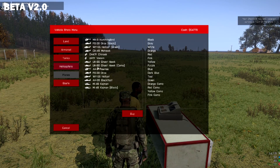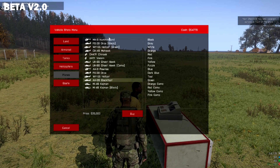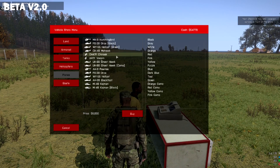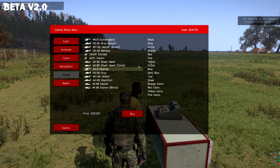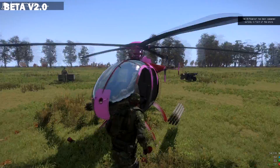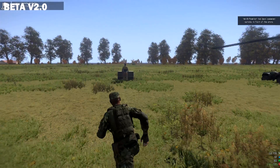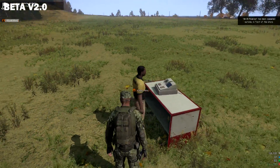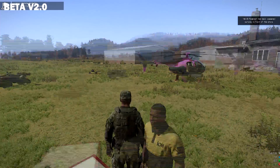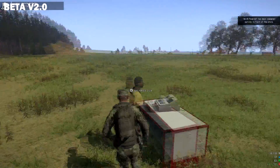Basically what we have added for vehicles - we've added a couple helicopters. You can see the Chinook and the Venom. All these vehicles are normally in the game otherwise. If I show you one of these quickly - I'll buy an AH-9 in the pink camo. Basically it's this custom camo set - it has different colors of pink with a bit of black mixed in. The green one is just solid green. Some of them are solid, some of them are mixed - I believe the orange ones and the pink ones are mixed.